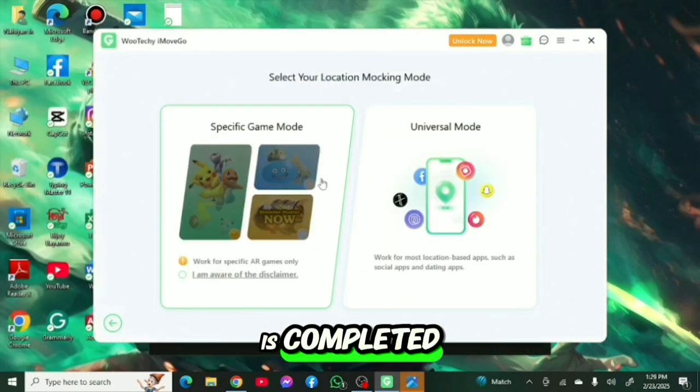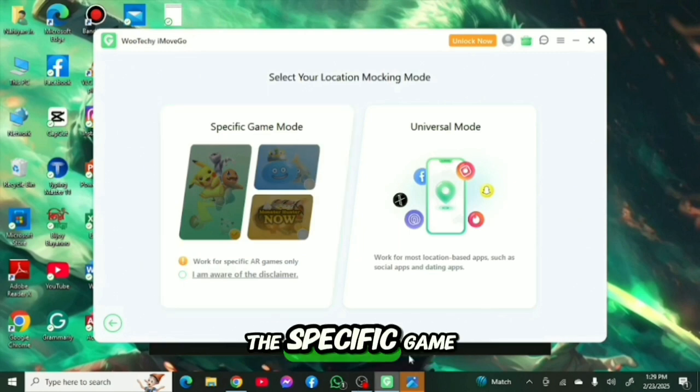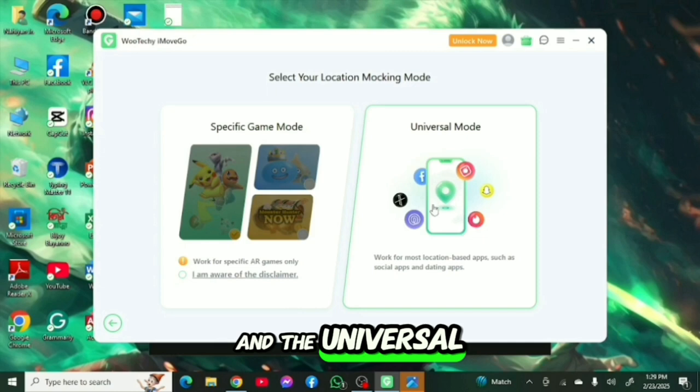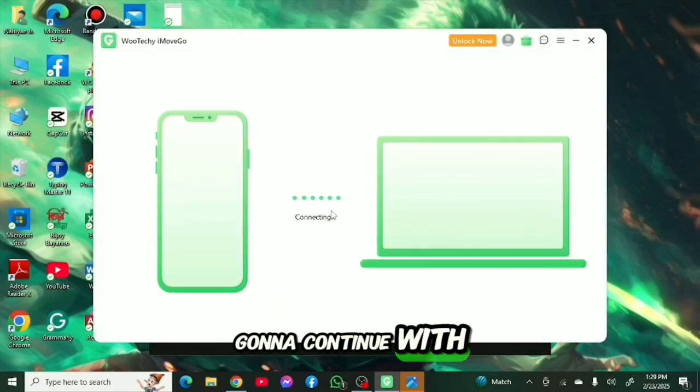After the setup is completed, you are going to see two modes of location spoofer available. The specific game mode is only for AR games, where you can spoof your location and it gives you a guarantee of anti-ban in your game account. The universal mode is for both games and social, and today we're going to continue with the universal mode.